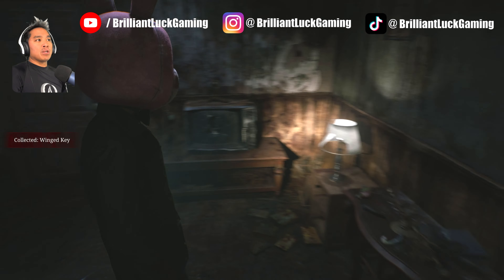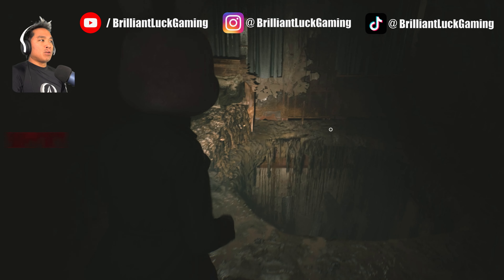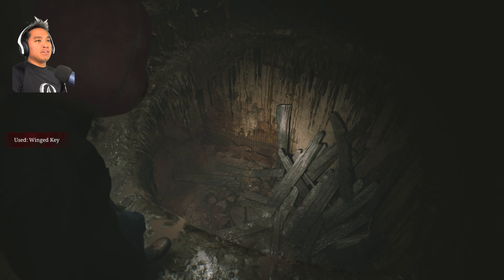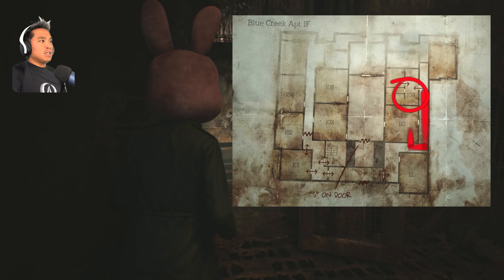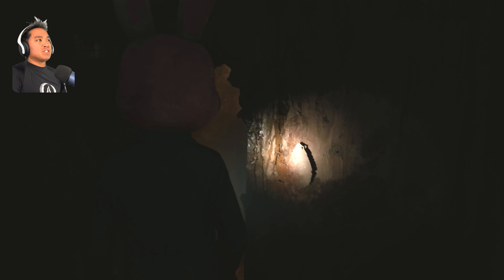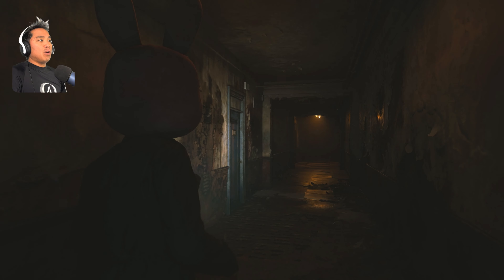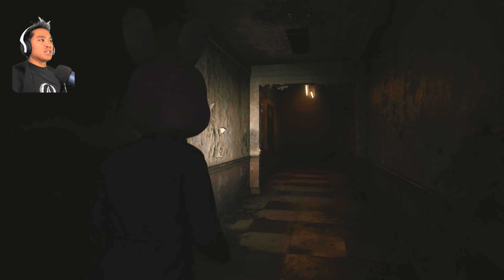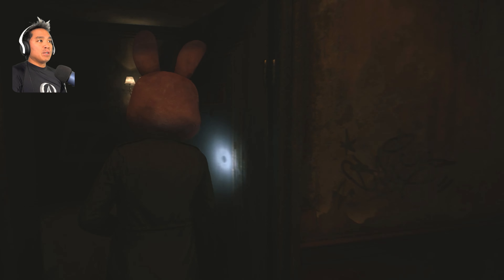Take the wing key and use it on the door to the left. We're in 210 — there's a hole in the floor, drop down. This will get us to 110. Go through the crack hole into 110 and get to 109 — take a left, go all the way down the hallway. Go into 109, open this door, and we'll be treated to a cool cutscene.